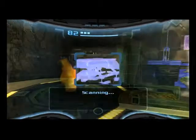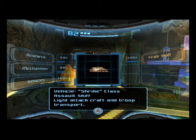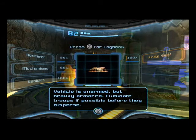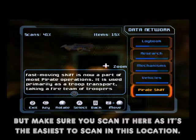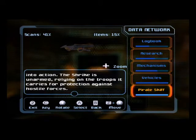We've got a few things we can scan here, like this pirate skiff — Strike Class Assault Skiff, light attack craft and troop transport. Vehicle is unarmed but heavily armoured; eliminate troops if possible before they disperse. The plans for the Strike were recently stolen from a GF lab by the space pirates and production began immediately. The fast-moving skiff is now part of most pirate operations, used primarily as a troop transport taking a fire team of troopers into action. The Strike is unarmed, relying on the troops it carries for protection against hostile forces.